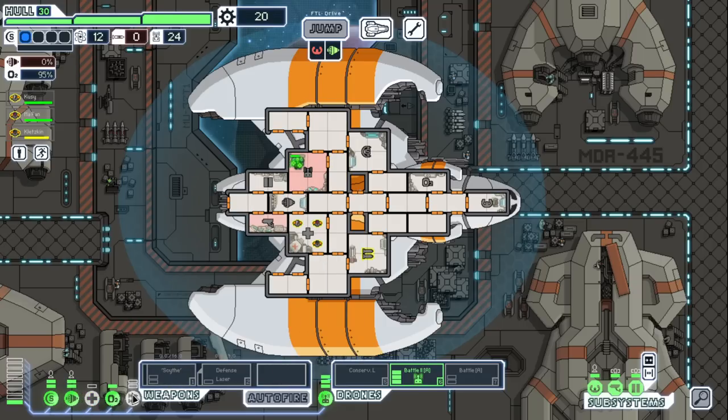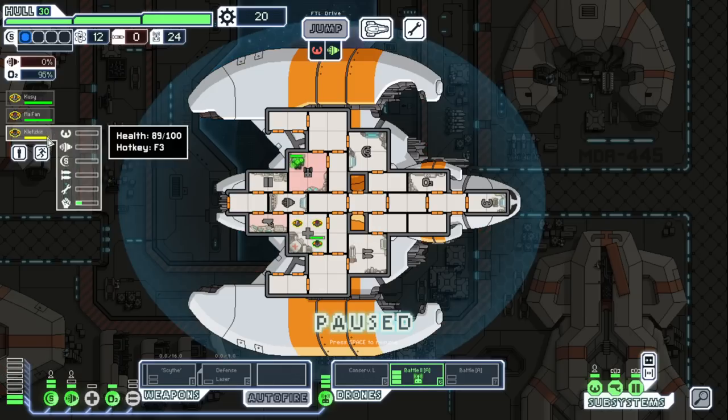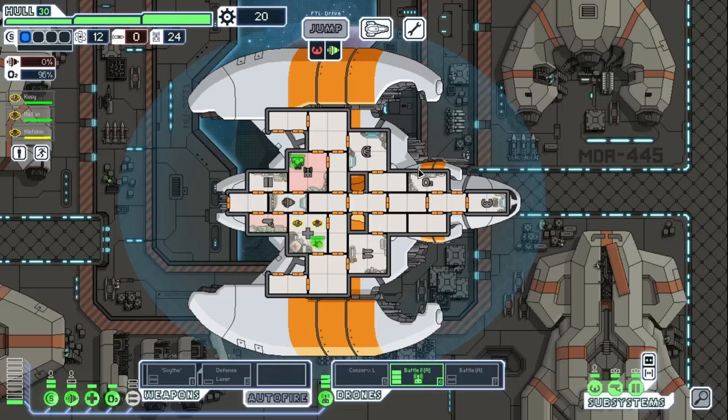We definitely want the Scythe Beam online. We probably just depower this guy and let him heal up. Klutzkin, you good? I depowered the med bay — classic mistake. Get everyone back, I like these positions. Get the weapons powered and everything. Luckily he doesn't break, he just kind of sits there, so that's good.